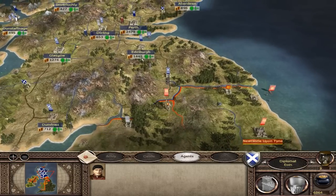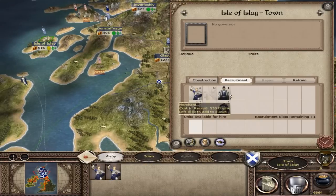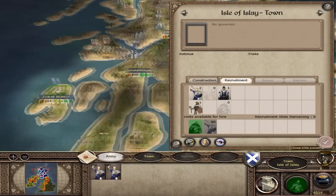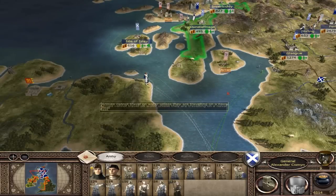Now all I want is to get some spies there. We've got a brothel here so I can make a spy. Irish Kearns - light infantry, that's really cool. We train some dudes. He's ready to attack Mull and Arran - Arran is a really small place, they won't be able to do much, so I'm leaving them for a while.